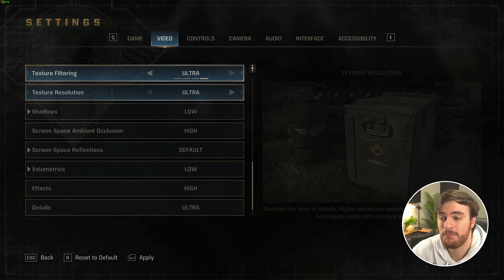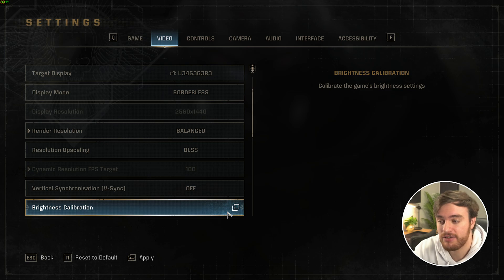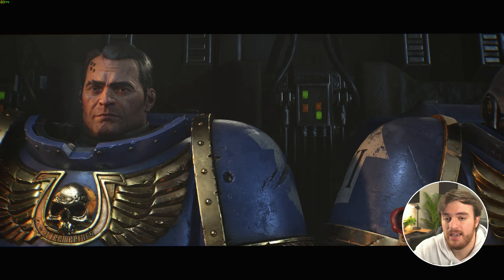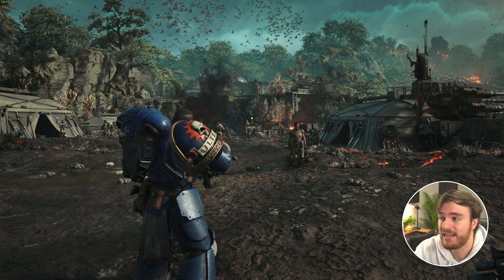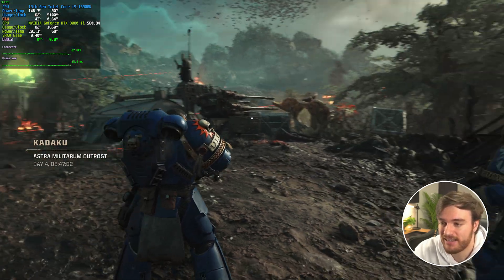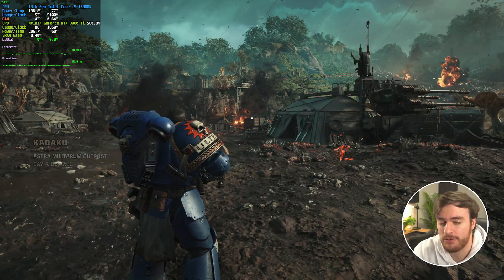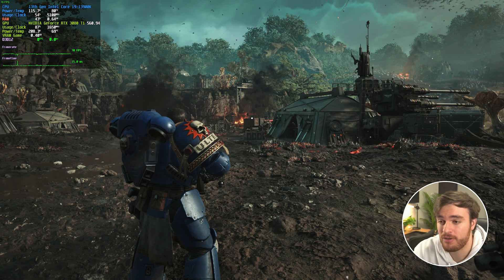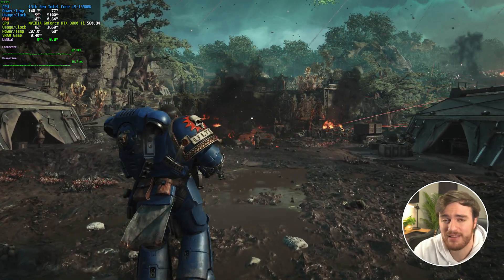With our optimized settings, on a 3080, how much performance can you expect? Well, if we apply our changes and hop back into the game, the main menu improved in quality at least. In the game itself, it looks pretty fantastic — especially because of that texture resolution option and texture filtering — and I'm getting a solid 70-ish FPS at 2K with DLSS on balance. The game looks fantastic, and unfortunately, as low as you crank it, you're probably still going to be GPU-limited anyway. It kind of is what it is — you need a relatively good system in order to play this game.